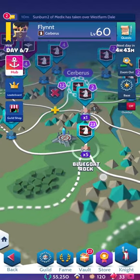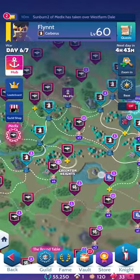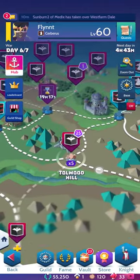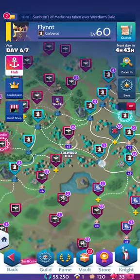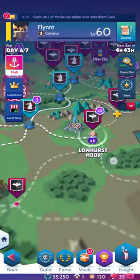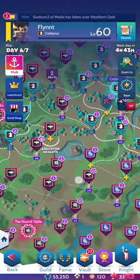To the east we have Blue Goat Rock, also identified by the same tower node. To the north we have Tollwood Hill, also that same tower. And to the west we have Lowhurst Moor, that same tower. Those are the only four towers on the map and should be very high priorities for you and your guild.